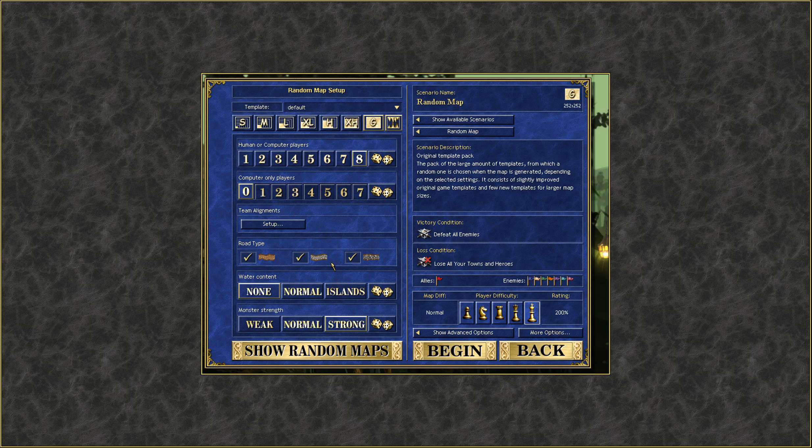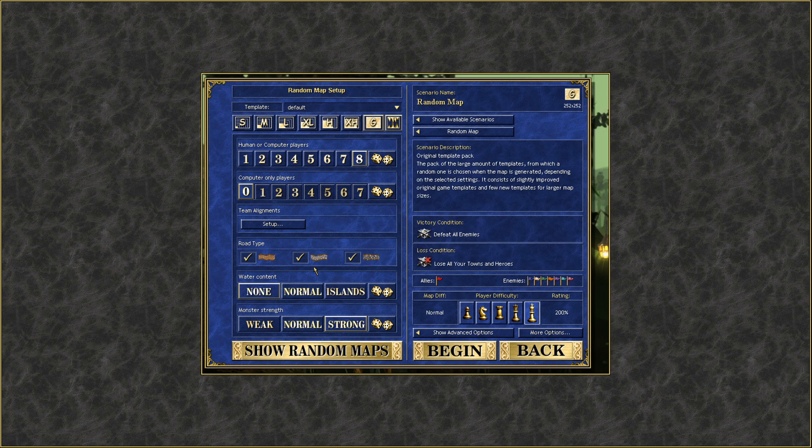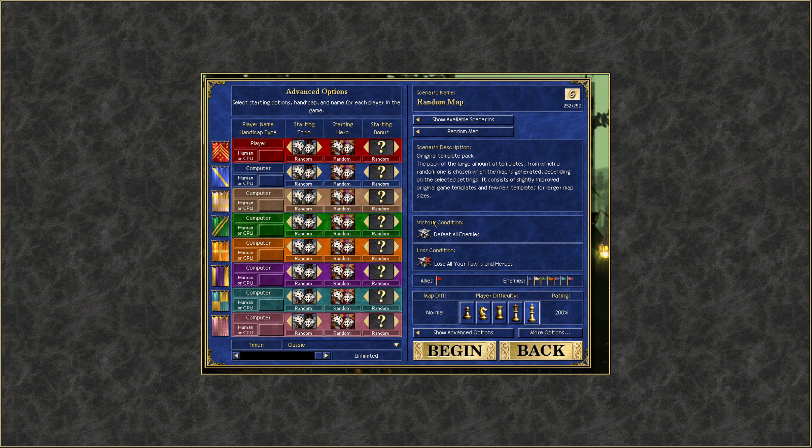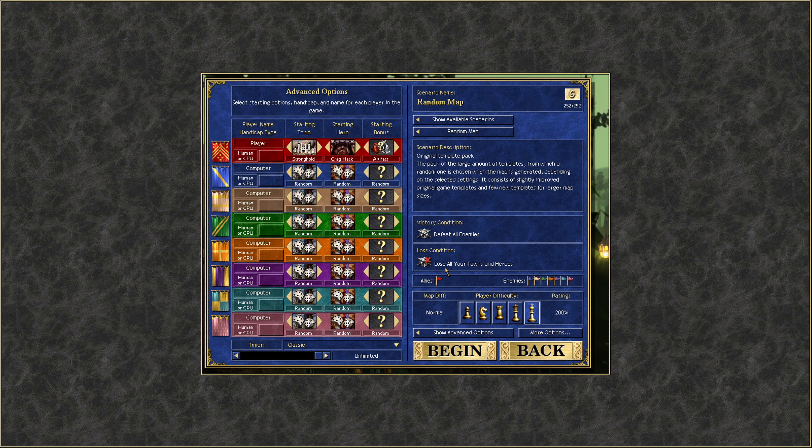Hello and welcome back to Heroes of Might and Magic 3. Today we're doing another challenge playthrough, this time with Stronghold. The rules are no tier 5 spells, no res, no animate dead, no griffon conservatories and no dragonfly hives. We'll be playing on a giant map with underground against 7 AI on a free for all basis, all roads, no water, strong monsters and on 200% or impossible difficulty as always. We'll go with the obvious choice, Craghack, and an artifact start.